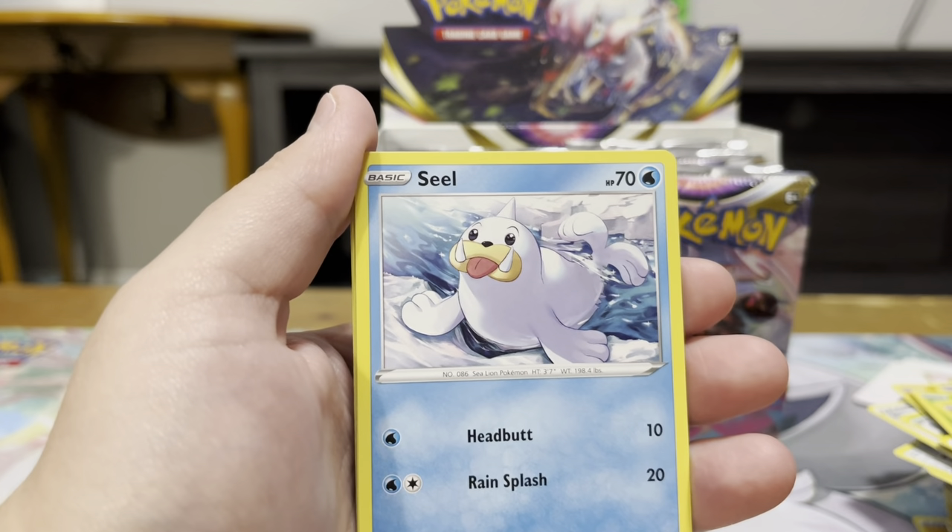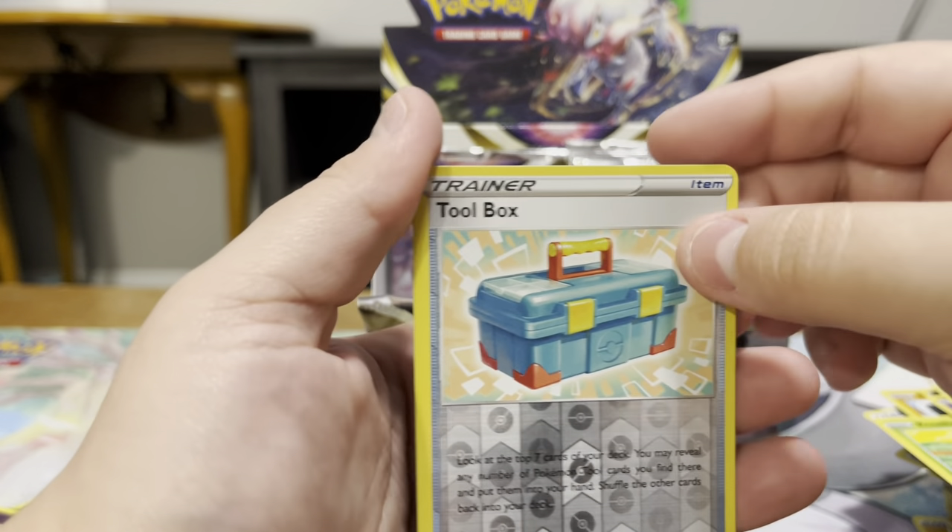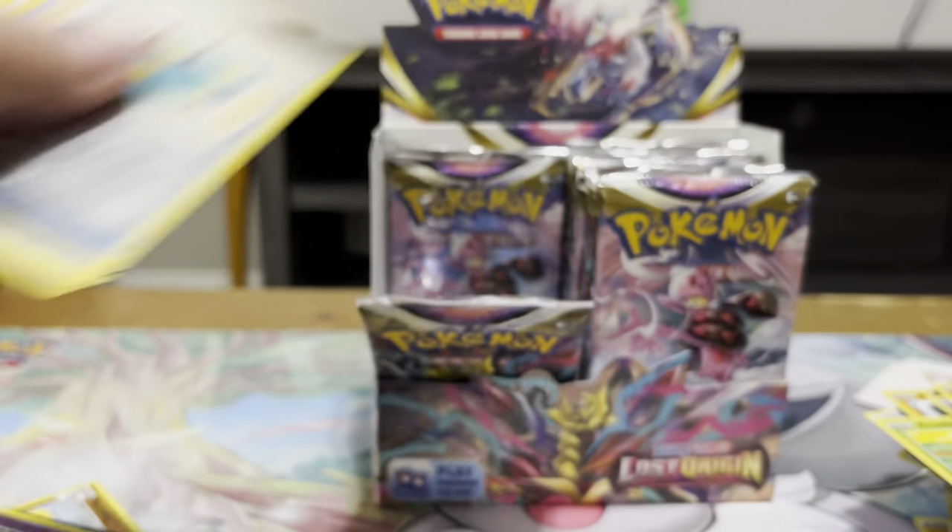Roselia, Rockruff, Seel, Shuppet, Machop, Toolbox Reverse, Porygon-Z Non-Holo.